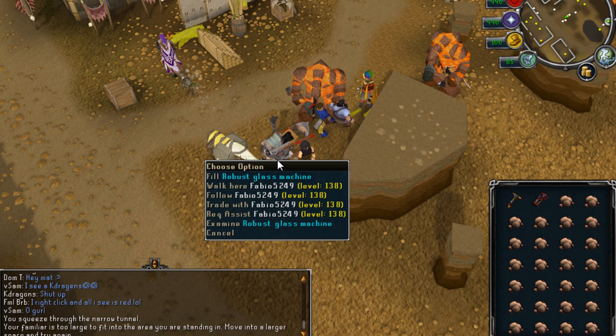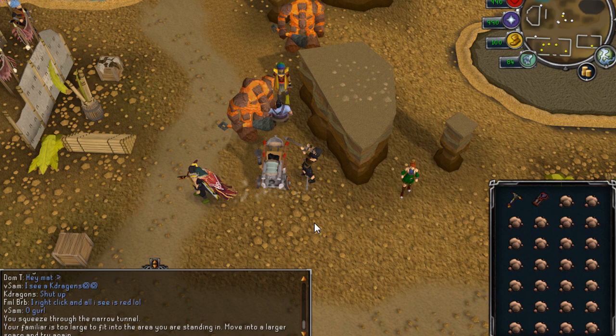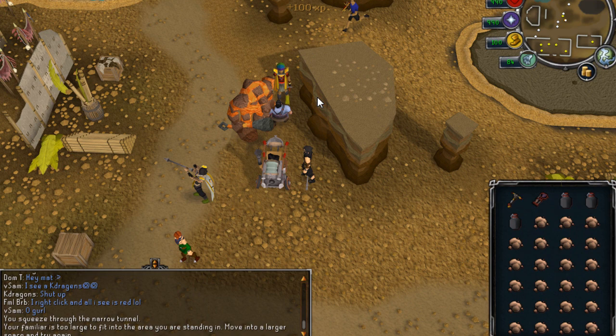The next upgrade they did today is that they allow you to go on Lunar Isle without a seal of passage after completing Lunar Diplomacy. Previously that was a reward from the Freminic Elite Diary, so instead of that they upgraded the Freminic Elite Diary benefit as well.